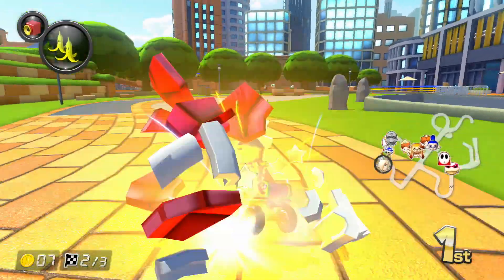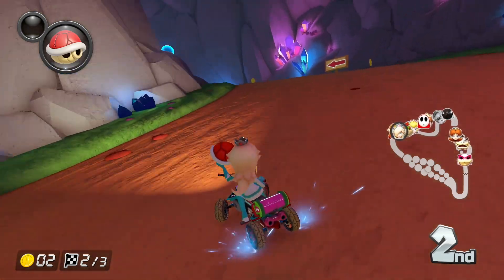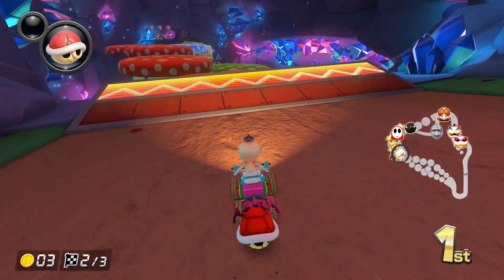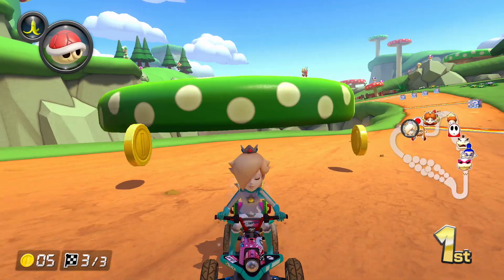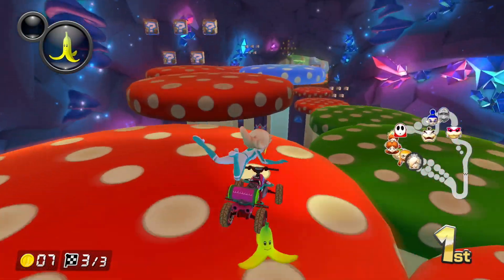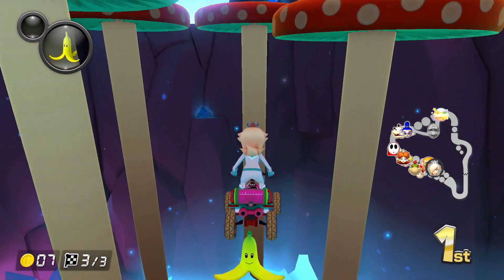This wave brings two new cups with a few new courses, some from Tour. So you can see we got the Tulip Cup with New York Minute from Tour, Mario Circuit 3 from the SNES, N64 Kalamari Desert, DS Waluigi Pinball, and then the Propeller Cup has Sydney Sprint, GBA Snowland, Mushroom Gorge, and Sky High Sunday.